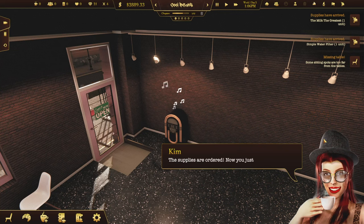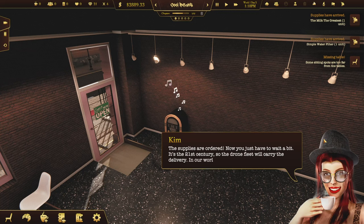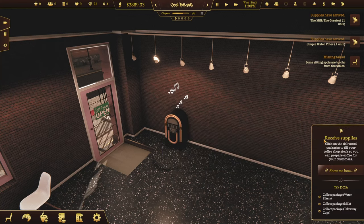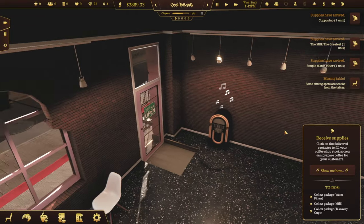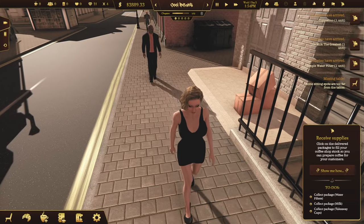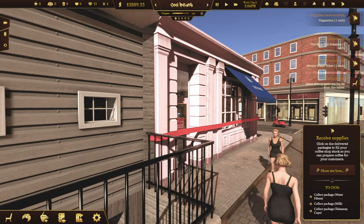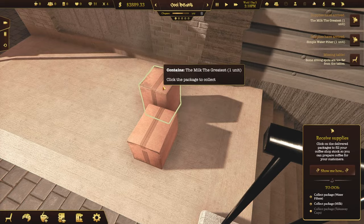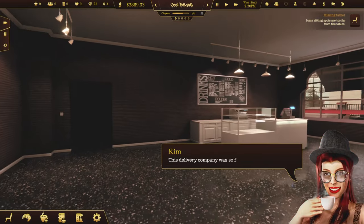I'm very patient. You just have to wait a bit. It's the 21st century, so the drone fleet will carry the delivery. In our world, people are okay with drone delivery. I expect that delivery to be immediately because I paid for it immediately. Oh, I guess it did come immediately. Hello, how are you doing? Coffee shop is going to be open soon. The cappuccino, the milk the greatest, and simple water filter. This delivery company was so fast and modern — drones!